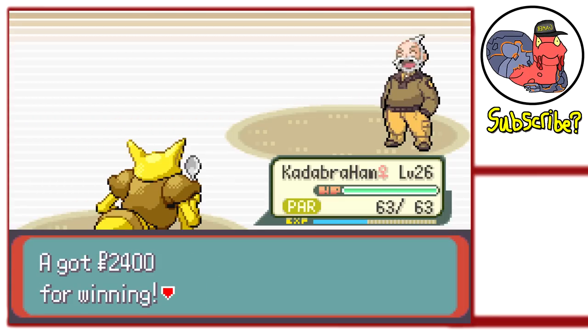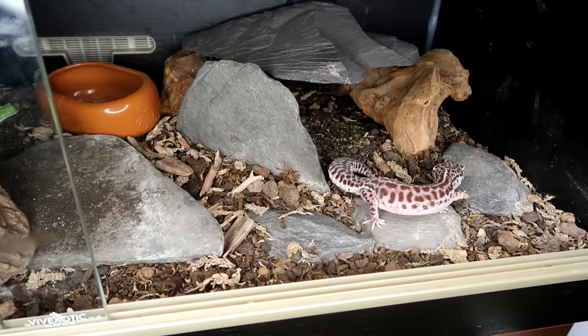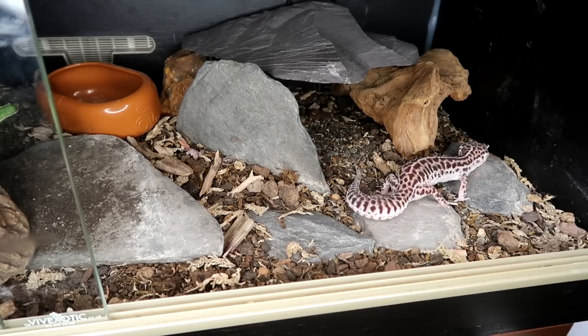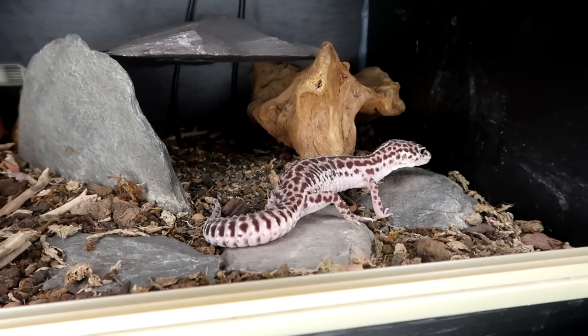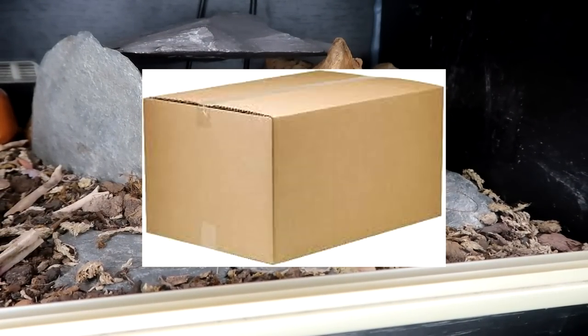Now it's time to finish the video with my conclusion and an outro, because I haven't played Gens 1 or 2, so they're both impossible and possible. New type - Schrodinger's type - super effective against Psychic, weak to Fire and Water, because it's a box.